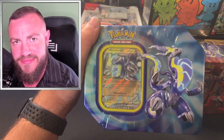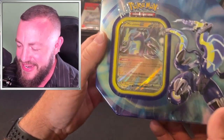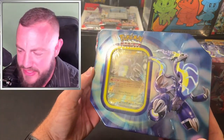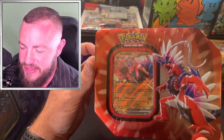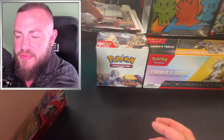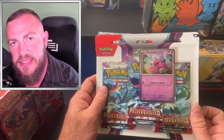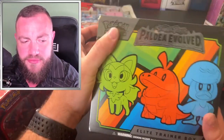We got Koraidon, Miraidon — Miraidon is actually my favorite, I'm not even a big fan of purple but I like that one. Settings actually looks pretty blue. And then we got Koraidon, not bad. Those are the two tins that came out. The three-pack blisters — it comes with two of them: Veroom and Tinkatink.